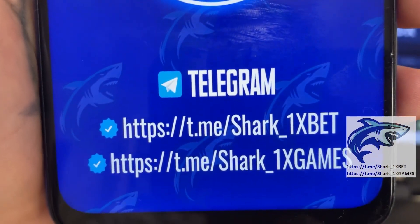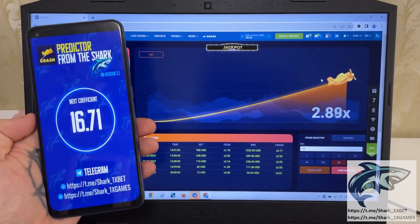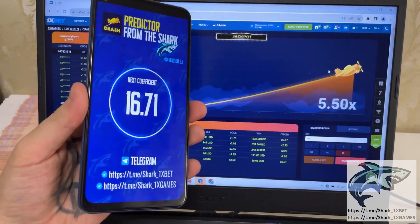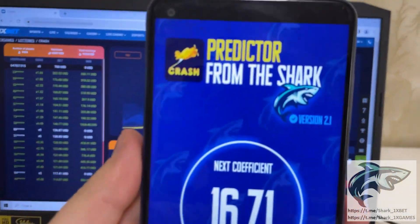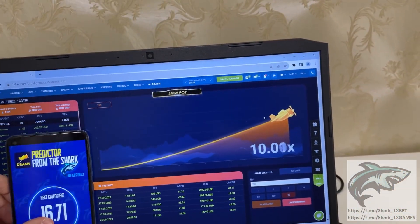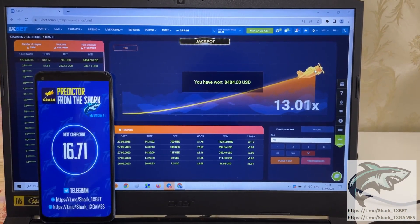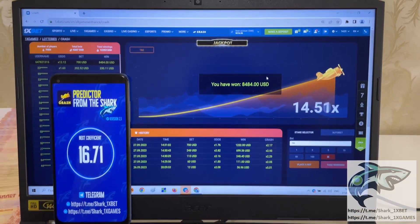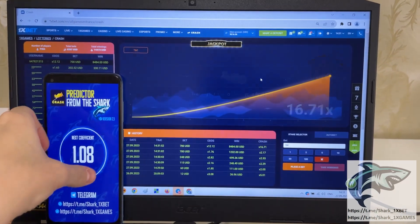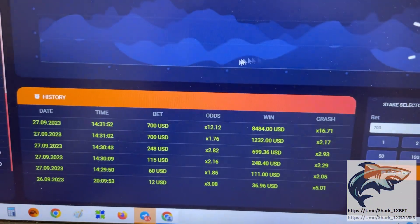Next coefficient — this is my application guys, this is next coefficient. My official Telegram channel — if you want this real working hack for 1xbet official website for Aviator crash game, you see that. This is my mobile Android phone, nothing special, simple mobile Android phone, simple application from Shark, from me, Shark1XBet. Look at this — how I win big money right now. Take winnings! You see my friends, this is a real jackpot. It's amazing, a real working predictor for 1xbet. You see my history from today.